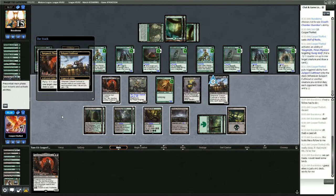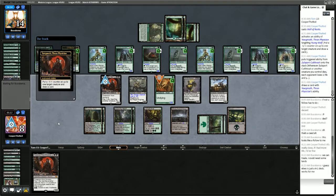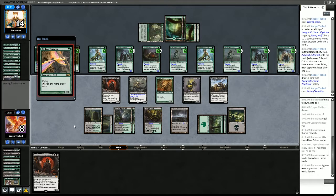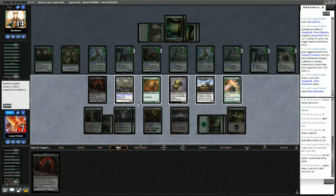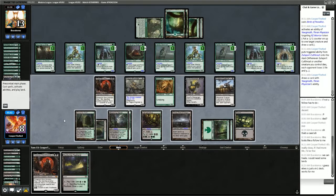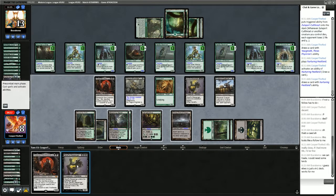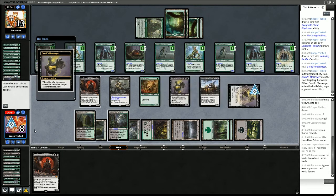Draw a card — get Bird of Paradise. We'll play that. Garruk's Messenger. Opponent has two lands open and we have three Undying creatures. Does that mean we win here?